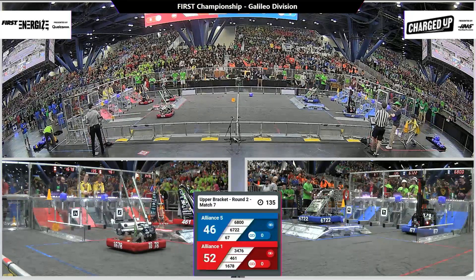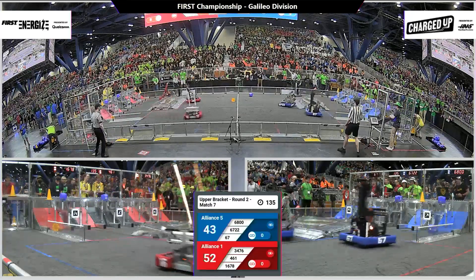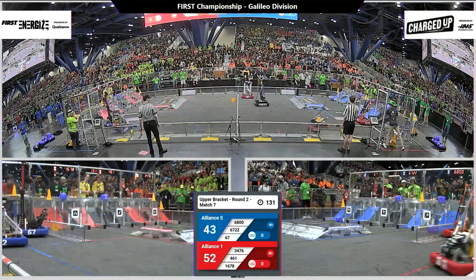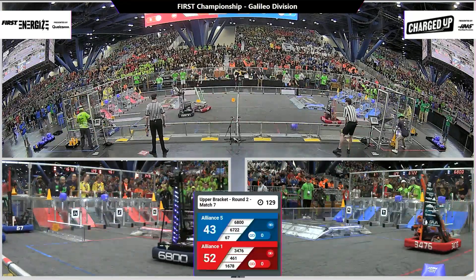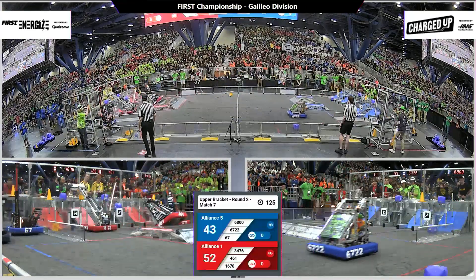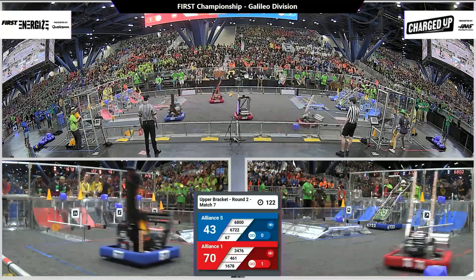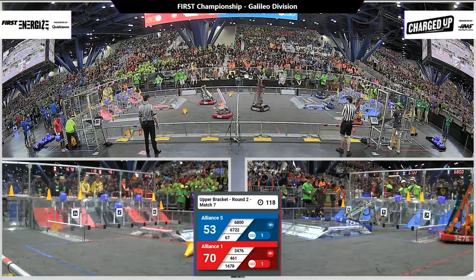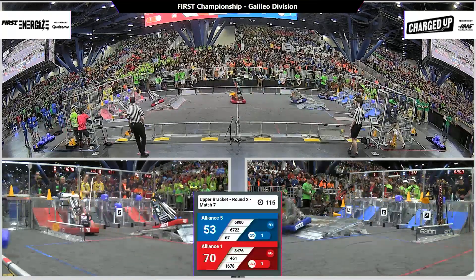Both alliances just get robots up, docked, and engaged. Blue alliance got four game pieces placed during the auto, red got six. Red takes the lead 52 to 43 as the human players take control of their robots. In this match, the winner goes on to match 11. The losing alliance goes down to the lower bracket, match nine, against alliance number seven.